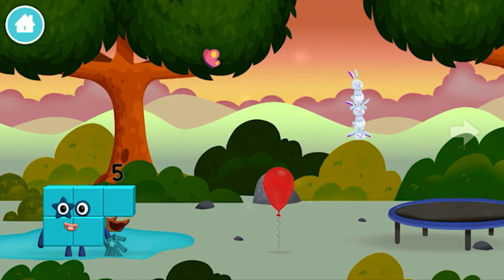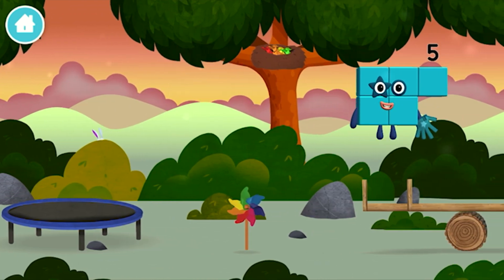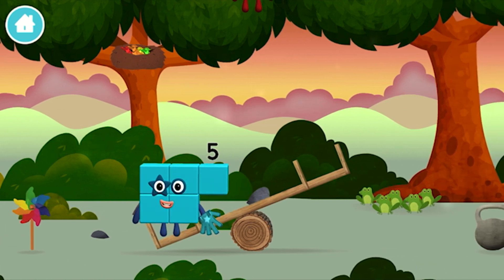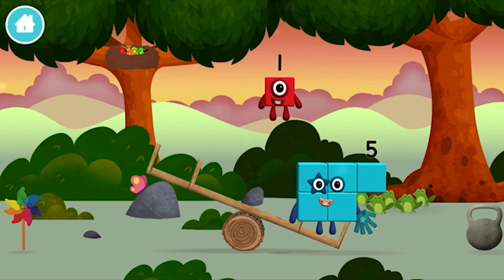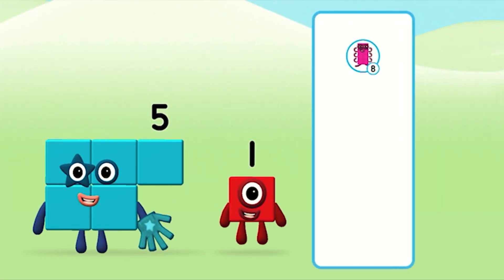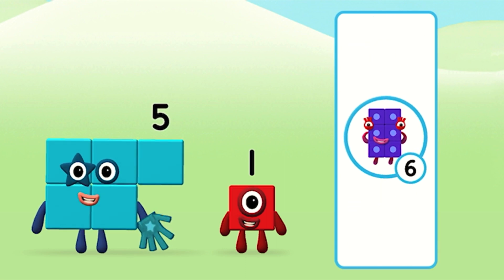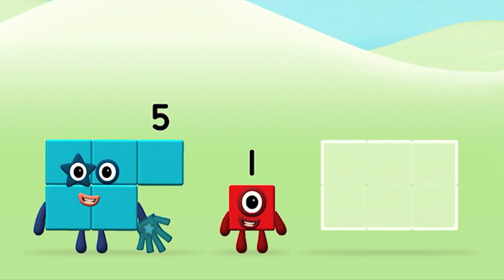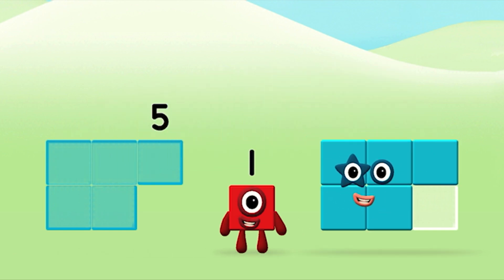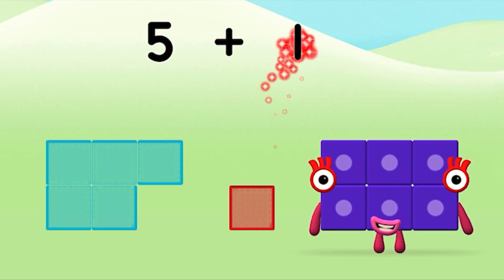Three rabbits balancing on each other's head! You found another one! Which number block do you think adding these together will equal? That's the correct answer! Can you add the number blocks together? Five, one. Five plus one equals six!